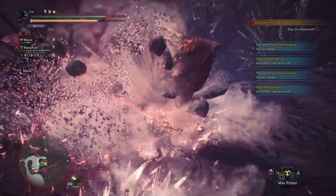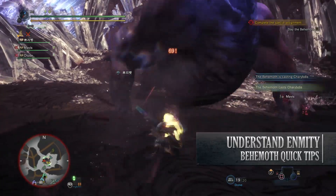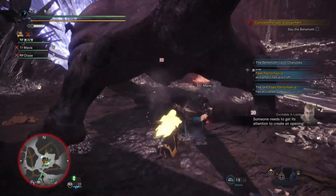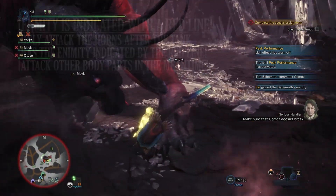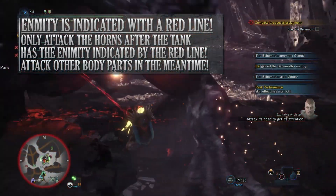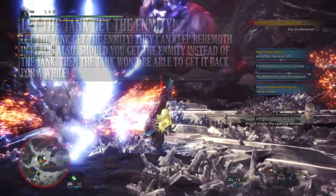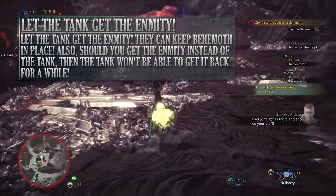The next tip is understanding enmity. Enmity is a new mechanic for the behemoth fight. Translated into other MMORPG terms, it could be described as aggro. When fighting behemoth, should you be hitting its horns, you'll build up enmity — you'll build up aggro. The person with the highest enmity will have behemoth's attention, which means you could have someone dedicated to tanking the monster. That player can potentially use high defense gear to withstand the attacks and keep the weaker DPS-focused hunters away from harm.